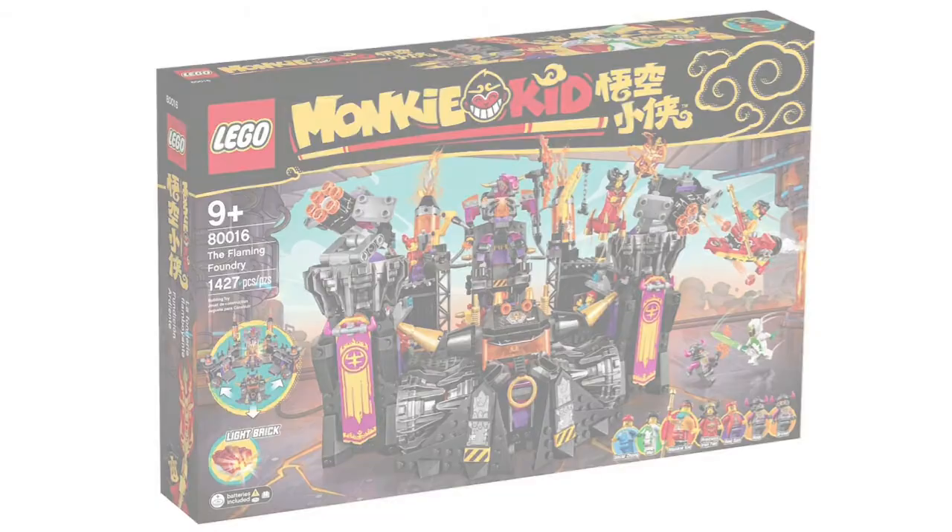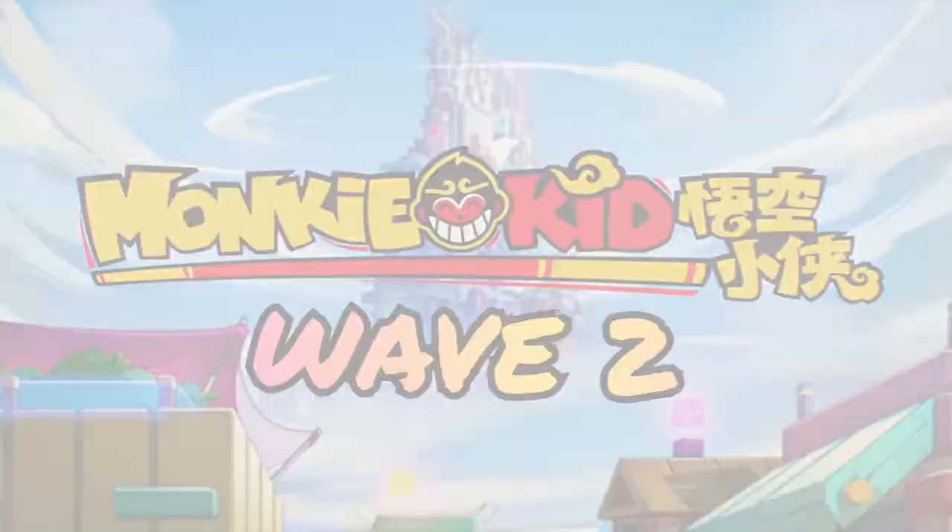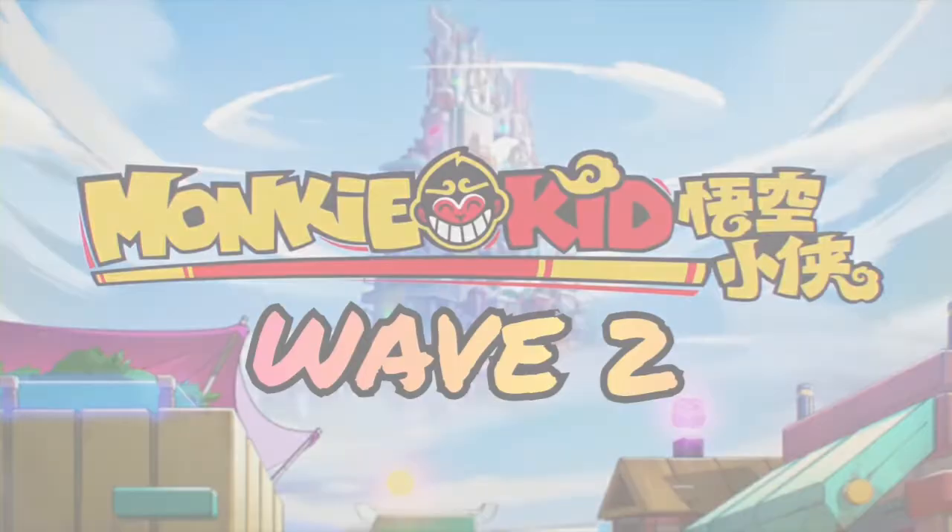The last set in this Wave is the Flaming Foundry. This set comes with seven minifigures, and although I've stated my thoughts on the black and purple color scheme of the villain builds in this Wave, I do like the mixed in magenta and gold — I think it helps to break it up. I think a little bit more color would have helped with the build overall, but I think it does look nice. The banners on the sides really help with the look, and the vehicle play feature looks pretty nice. I like the Demon Bull King build — it looks like a nice sort of mech, and it'll be good to go alongside Monkey Kid for a fight. The minifigure selection of this set is pretty good, and that kind of wraps up my thoughts about the sets in this Wave.